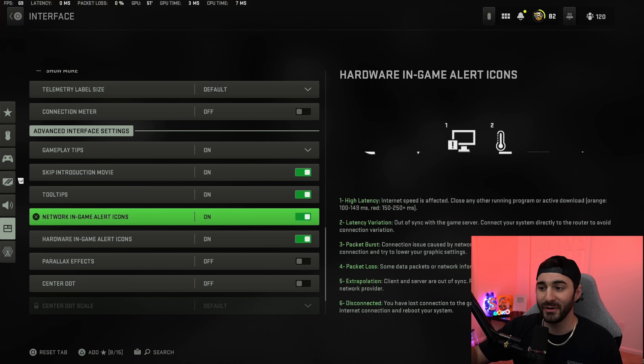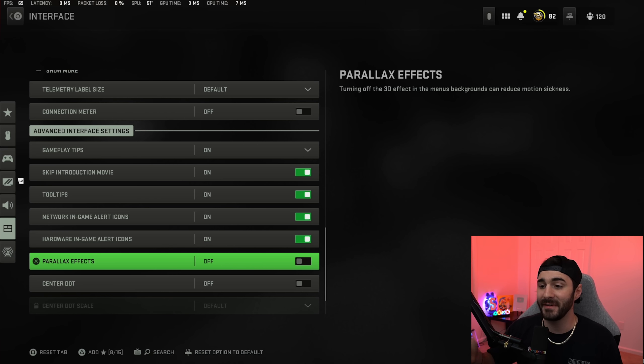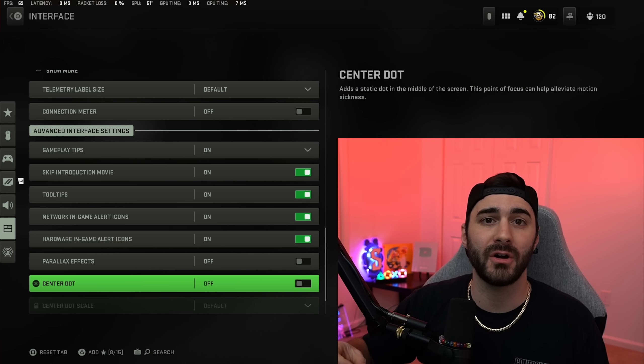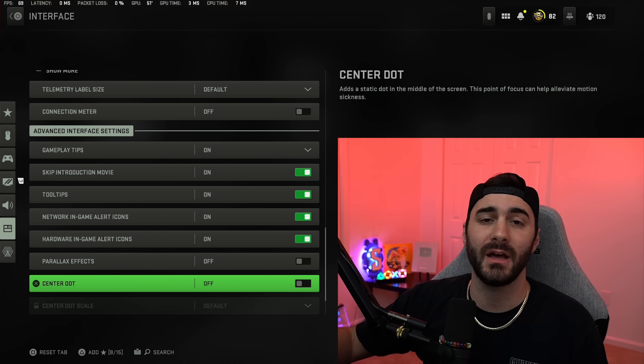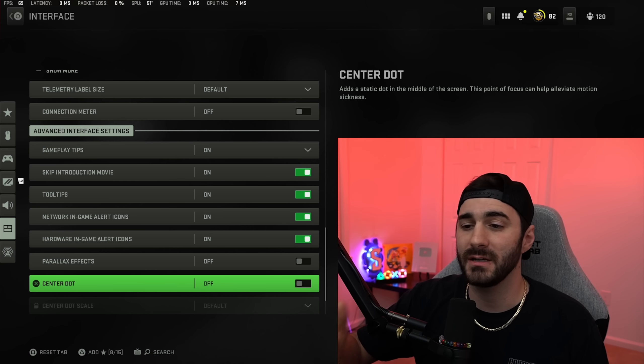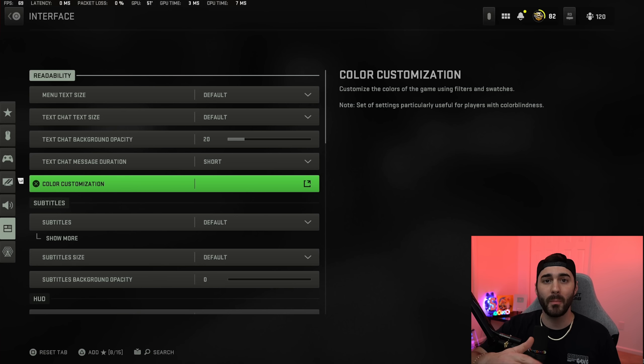Tool tips I have on so you get information in game if your PC or internet is having problems. Parallax effects you want to turn off for game stability — it should help stop some people from crashing. Center dot I have turned off — the other dot follows exactly where your gun is aiming in game, so you want to follow that instead.